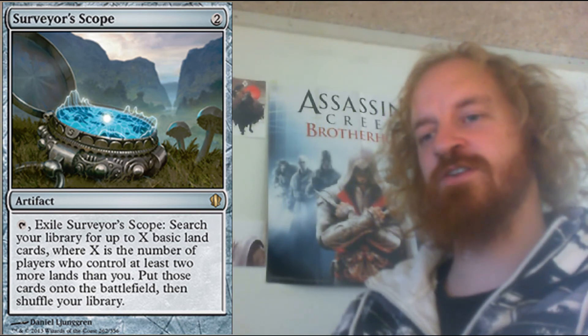The last card to show today is called Surveyor's Scope, which is an artifact that costs you 2 mana to cast. You can tap it to exile Surveyor's Scope and search your library for up to X basic land cards, where X is the number of players who control at least 2 more lands than you. Put those cards onto the battlefield, then shuffle your library. It's always nice to get a card that can fetch some mana for you. This is definitely a card that belongs in multiplayer since X is the number of players that control more lands than you, so against just one other person it doesn't seem as strong since you can only fetch like 1 land. But in multiplayer it would be a lot better, so definitely a good card.